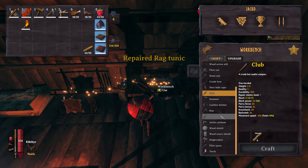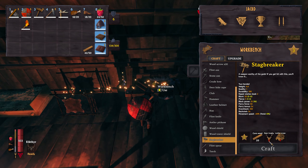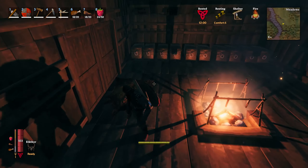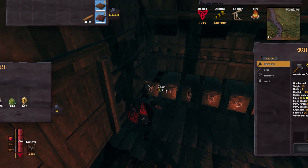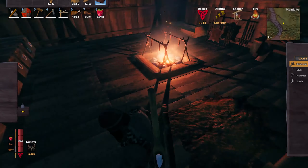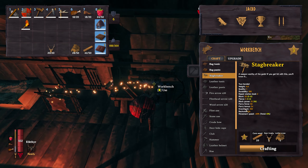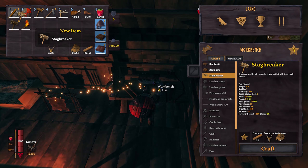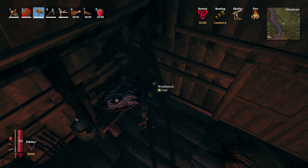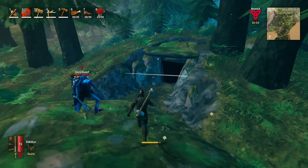Back home — let's make the Stag Breaker. We need deer trophies and leather scraps. Got the materials and bang — Stag Breaker! Finally got a proper weapon. There's a two-star enemy nearby but I'm not fighting him.